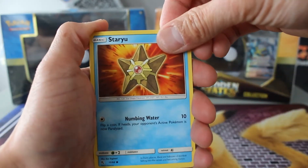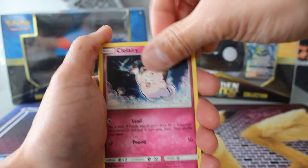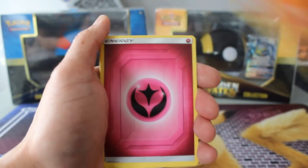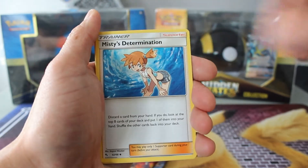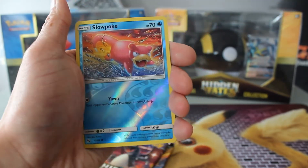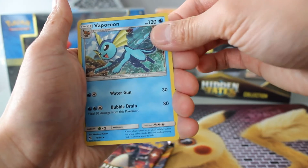Alright, Charizard pack two. We've got Staryu, Clefairy, Slowpoke, Pikachu, Charmander, Misty's Determination, Pokemon Center Lady, Metapod, Slowpoke, and Vaporeon.